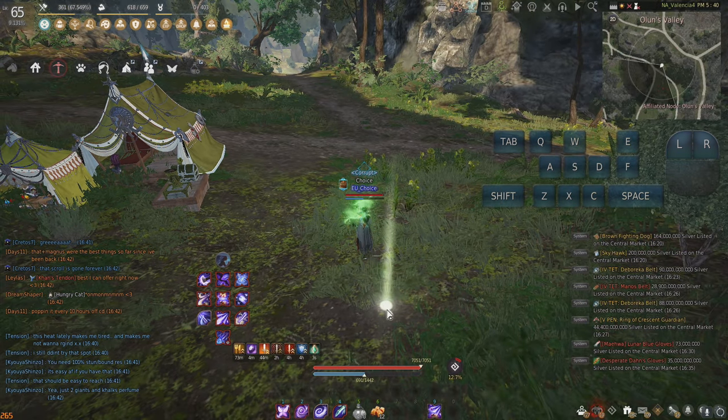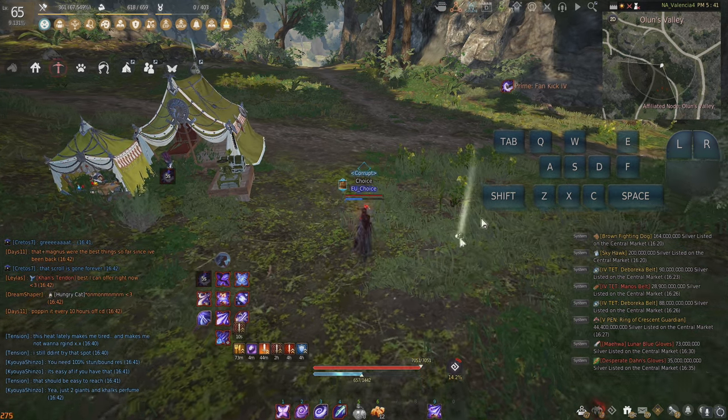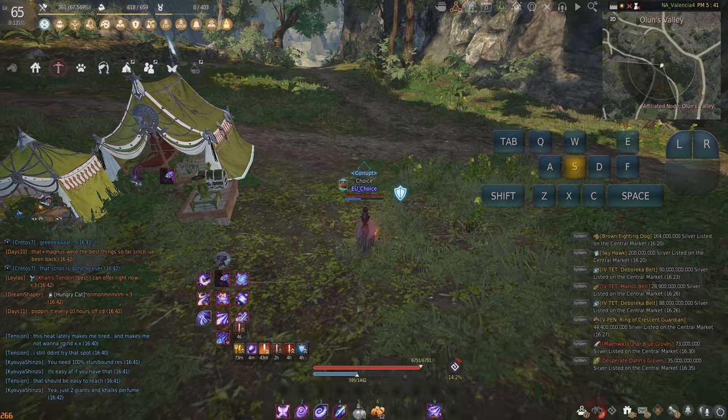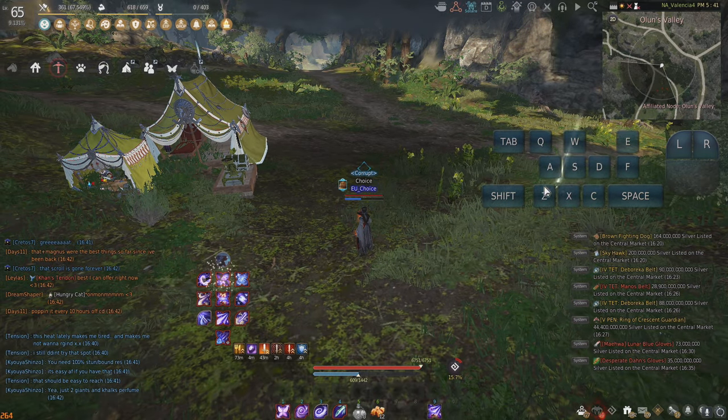Another useful thing — if you guys need to know the names of the abilities as I'm saying the key combos — Prime Fan Kick appears when I do F, when I do SF it's Cloud Carve, so you can follow along with what the names of the abilities are directly right there, and you can see the key combos on the screen.